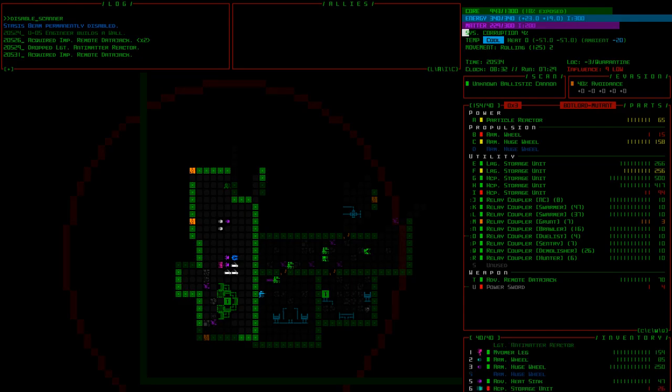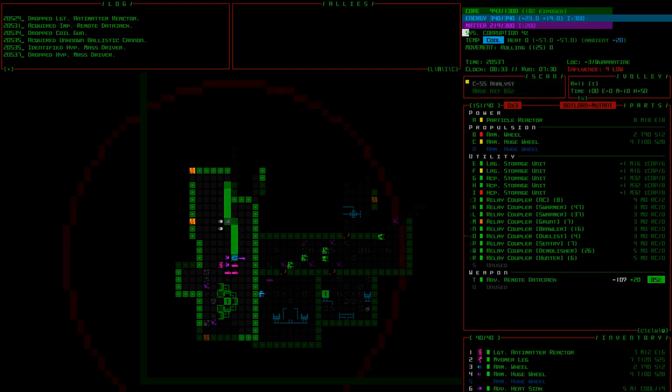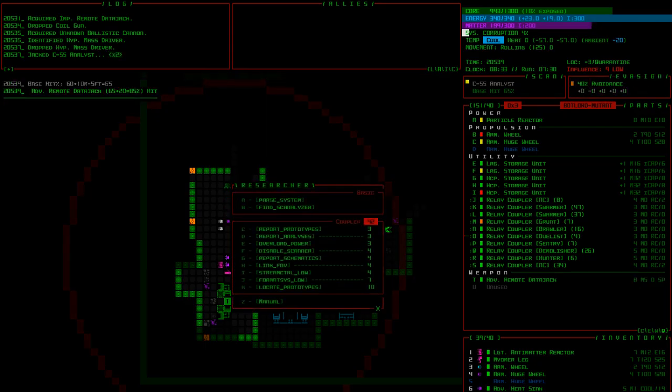Now we have plenty of spare data jacks — advanced, melee, unknown ballistic. Let's find out what the ballistic cannon is. We probably need to drop some crap from inventory. Let me get rid of a coil gun. It's a hypervelocity mass driver — not a bad cannon, but not useful for our build at all, so goodbye. We should be doing stuff like 'locate prototypes' — our hack costs 10 so I need to put on another coupler. Let's do it.